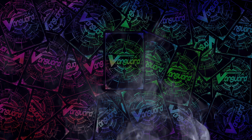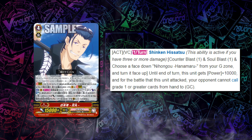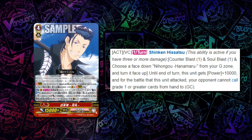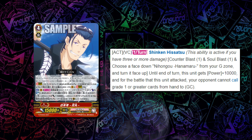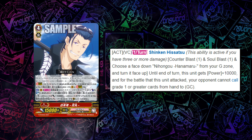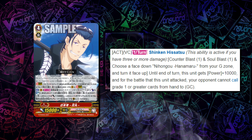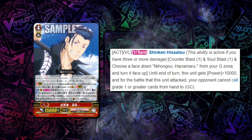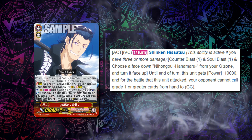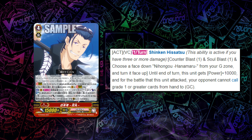The two four-ofs of the G zone include Nihongo, who has the Shinken Hisat skill — basically Limit Break 3 — once per turn Counter Blast 1, Soul Blast 1, and Persona Flip: he gets plus 10k, and for that battle, your opponent can't call Grade 1 or greater cards from hand to Guardian Circle. That basically locks all your opponent's Perfect Guards, but lets them still guard with Grade 0s and G Guards. It's still very scary because you can do this twice, and by just reading your opponent's hand it rewards you for playing smart.